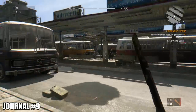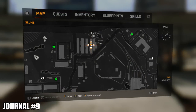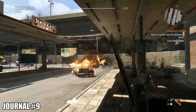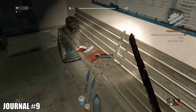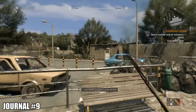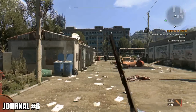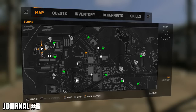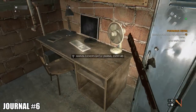Heading north to the main bus station — easily identifiable on the map with all the strips and buses. Head inside to the waiting room and right in front of you is the next journal on the bench, surrounded by all the bags. Heading a little southwest of the bus station is this place — just a few strips of random buildings — to the far northwest of the whole map. The next journal is inside a room on top of the desk.